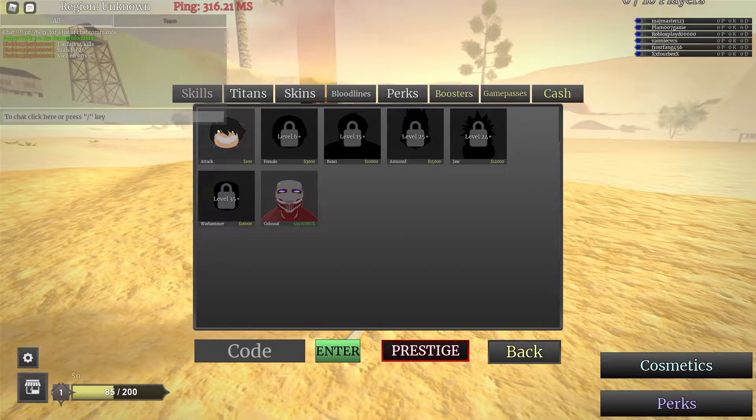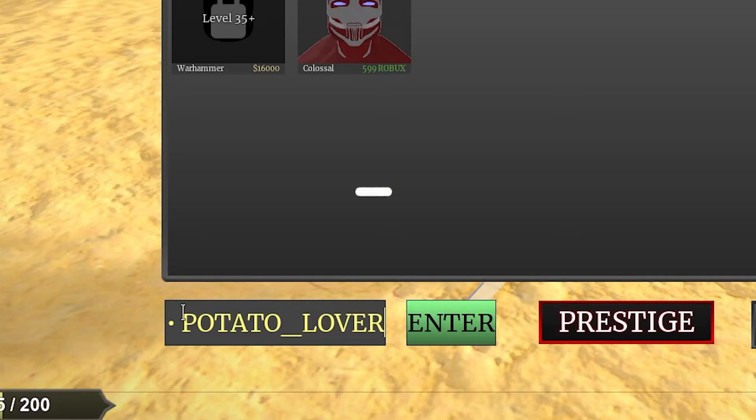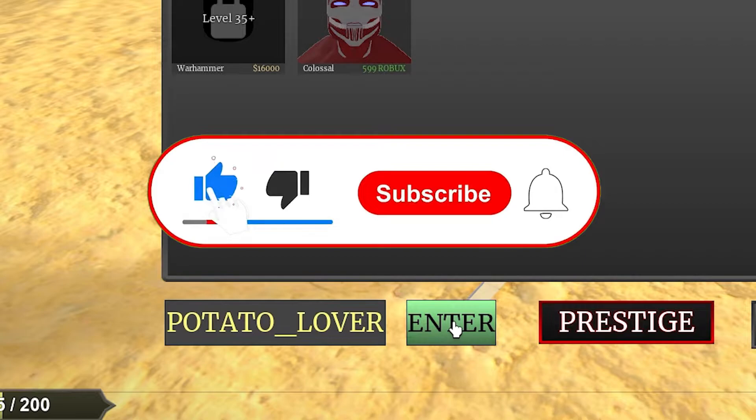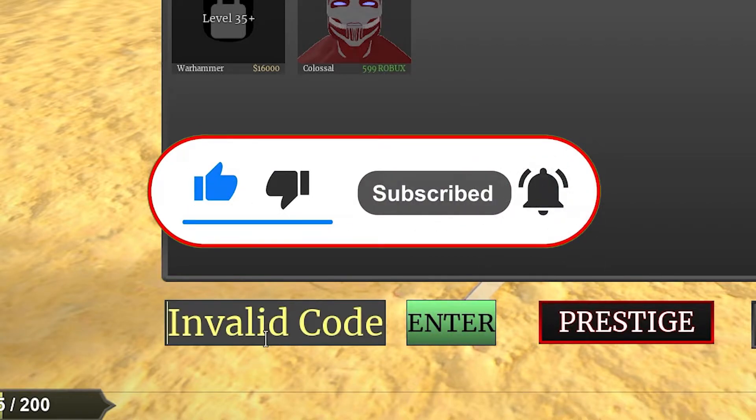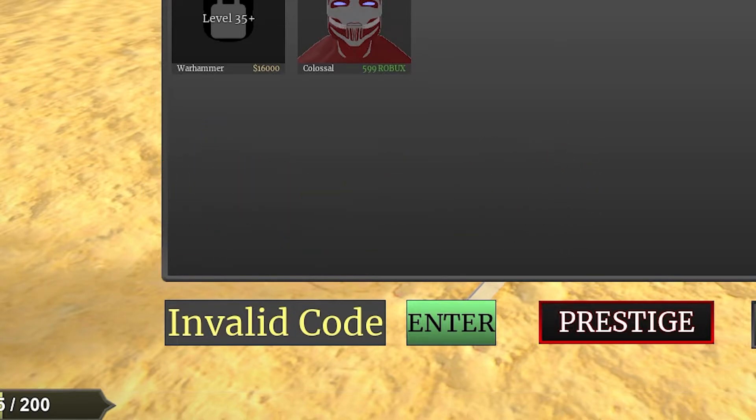The first code is 'potato lover'. You like potato? This is for you. You can see it says 'code already redeemed', so it works. You get 3 rewards for that. And the next code will be 'awesome warfare'.